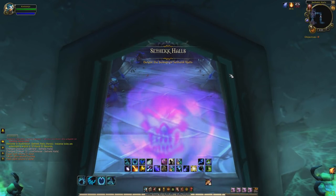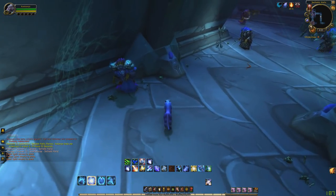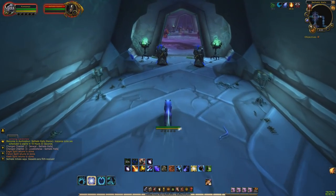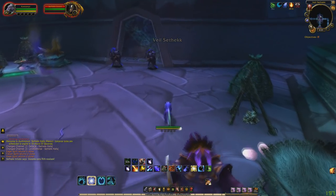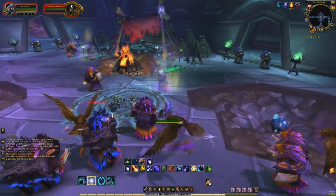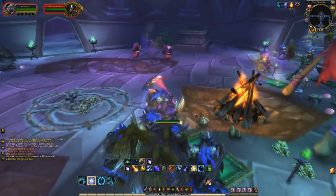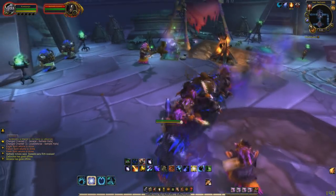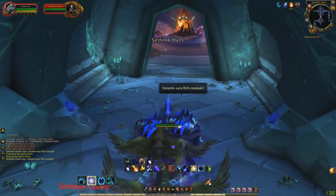Once inside the dungeon I'll explain exactly how you want to go about running it — it's quite simple. Really it consists of doing one thing: switching to whatever form or speed buff you have, grouping up every mob in the instance, and then nuking them all at the end. This dungeon is very good because of the sheer amount of mobs you can kill, and the fact that they all can drop decent gear is the main draw to this dungeon.